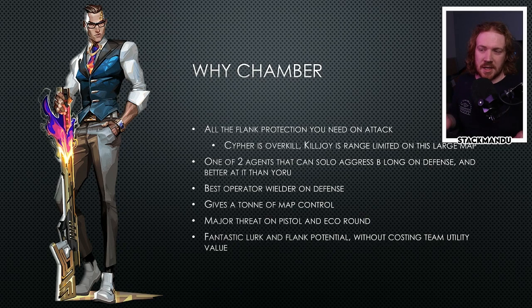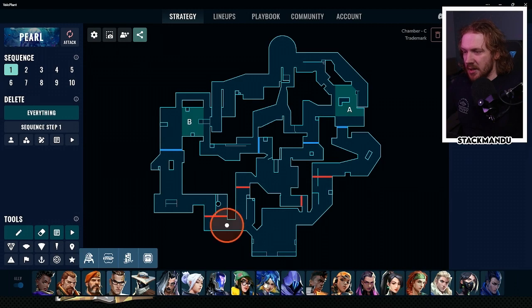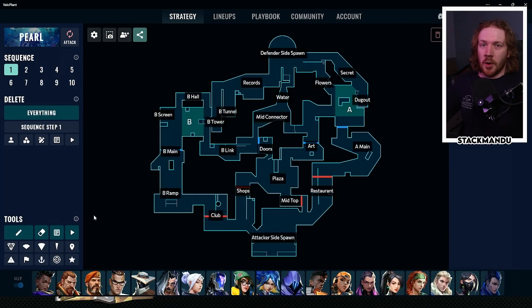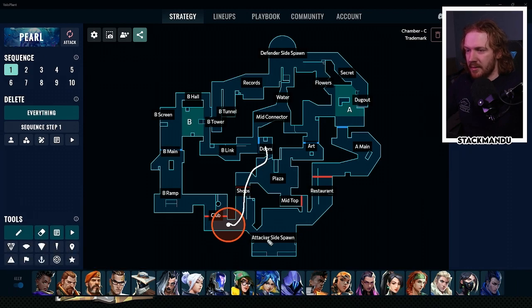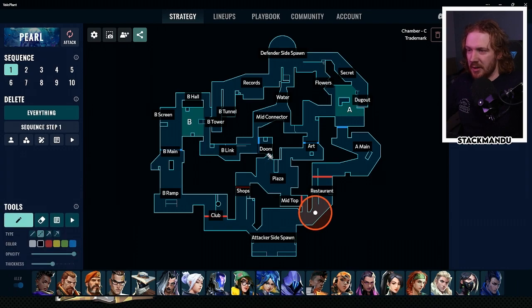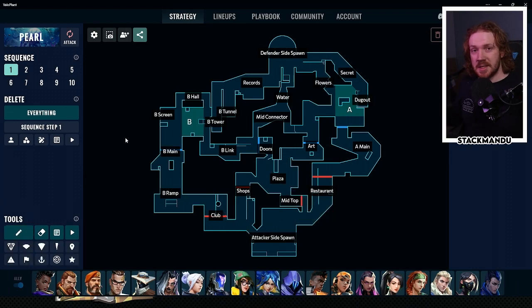So firstly, why Chamber? All the flank protection that you need on attack - the way Pearl is built means that placing a Chamber trip at the bottom of stairs, at the top of B, or in B Club, protects any flanks you might get from mid or all the way through spawn as you're pushing B. The same goes for placing one at the top of restaurant for flank protection from mid, from an art wrap, or pushing up from B main. Being able to set and forget and not worry about the flank is super valuable.